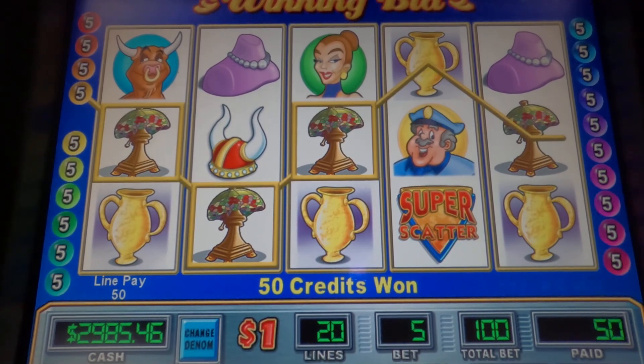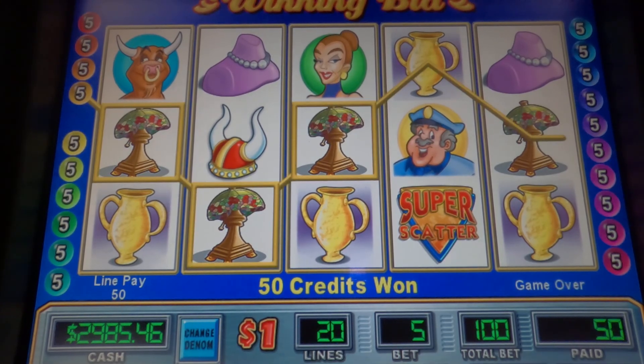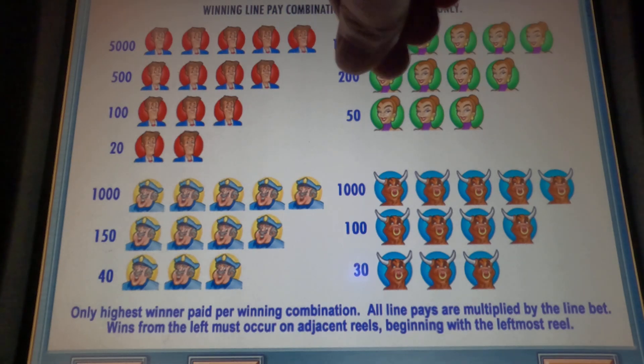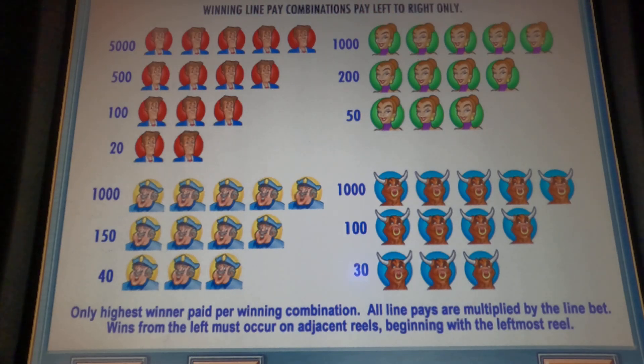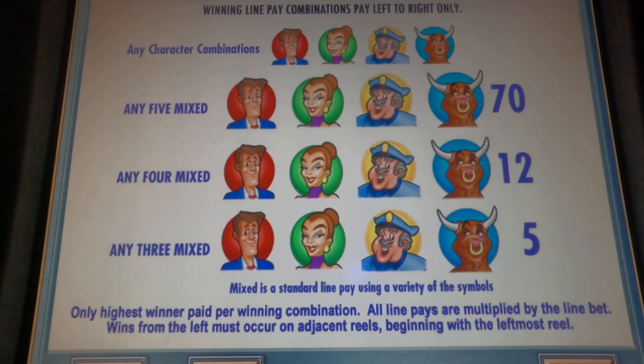Welcome back everyone. Got another winning bid video slot. We're $2,985 in and gonna do 100 bets. Quick rundown of the game again: the top paying symbol is that gentleman, then the woman, the cop, and then the bull. You can get a mixture of those symbols and they still pay, but obviously not quite as much.